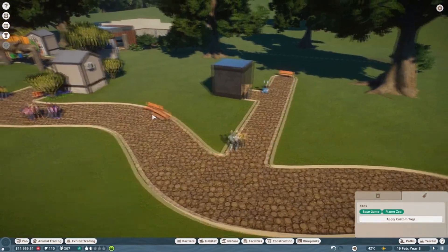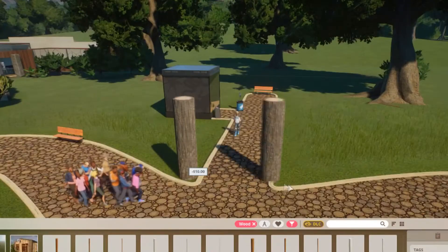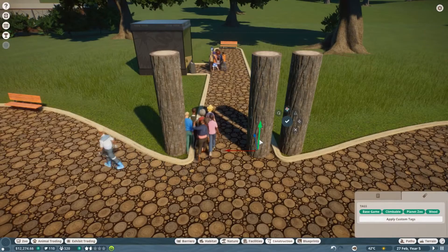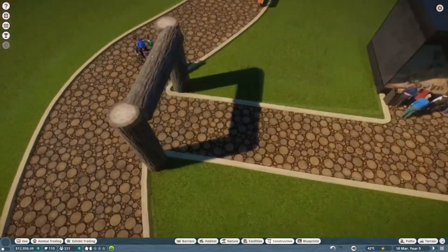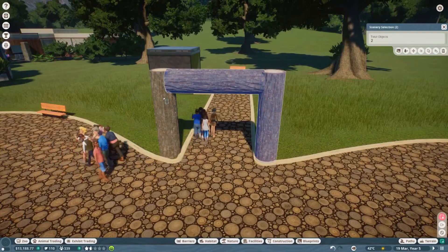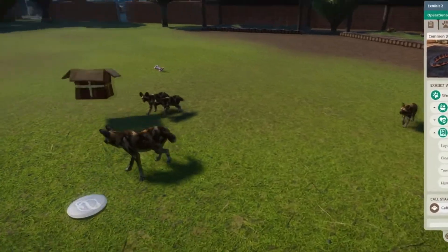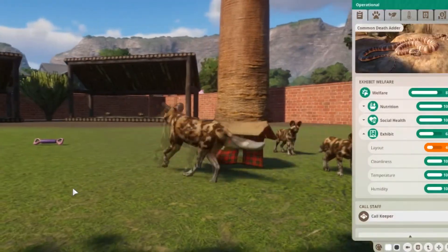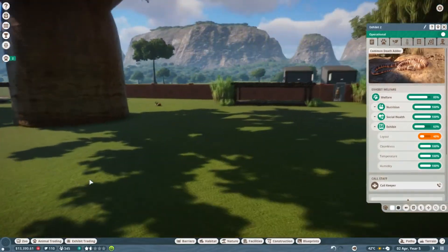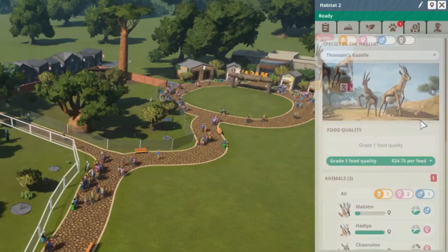Let's start working on our little entranceway — I want to do something similar to what we did with the log. Kind of want to make it tallish. There we go — kind of a cool archway thing. I'm wondering why people really don't seem to walk through this area. Eventually we'll get a sign but for now this works. Oh my god, look at the babies! There's so many babies — they're absolutely adorable! Let's go check our other exhibit — how are the interspecies animals doing? I think they're enjoying themselves.